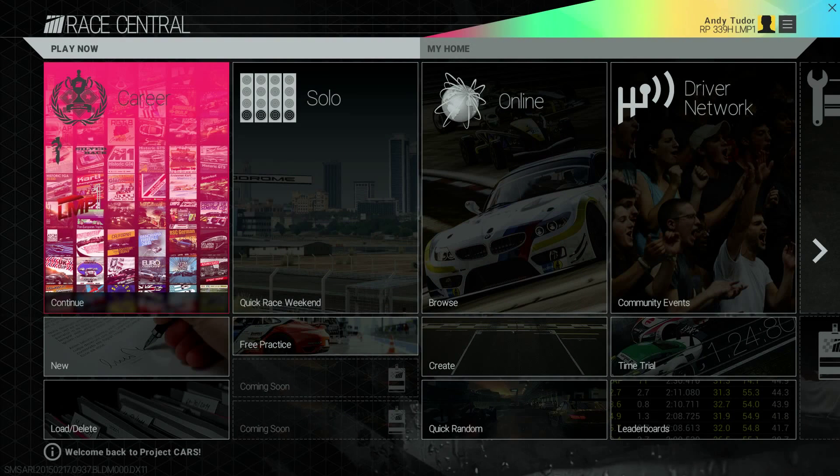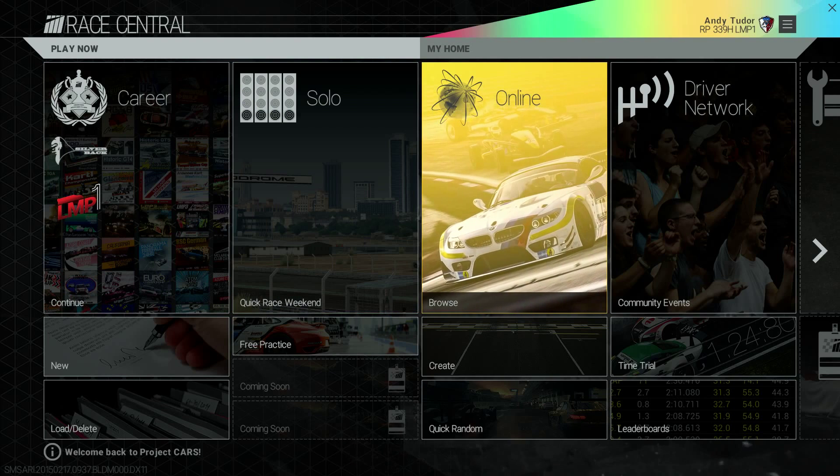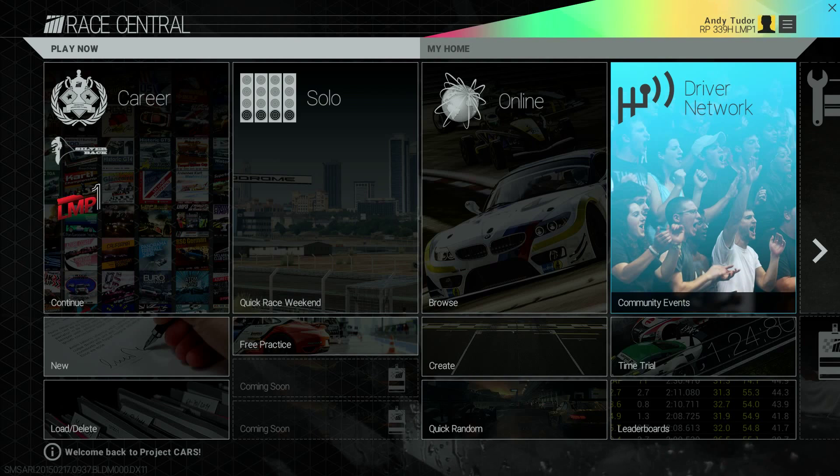Hi everyone and welcome to the first in a series of videos taking you in-depth with the various features in Project Cars. The logo for Project Cars consists of four stripes and these relate to the four broad categories of how you can play the game: Career, Solo, Online, and Community through the driver network. You can access all of these quickly and easily from the Race Central hub.